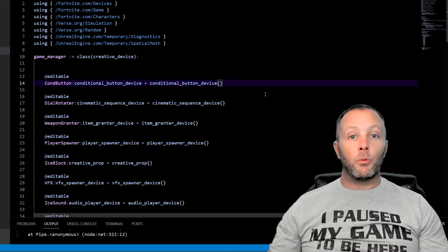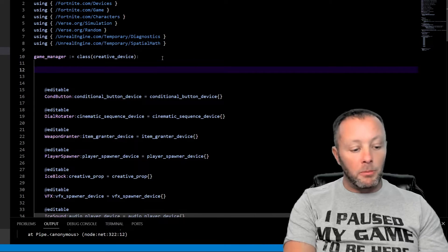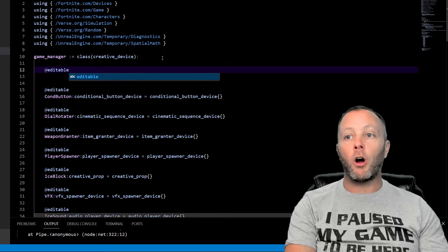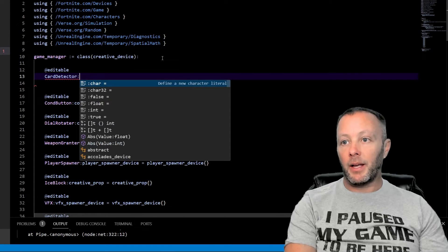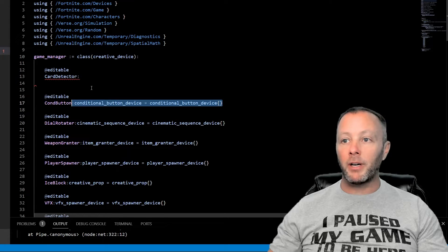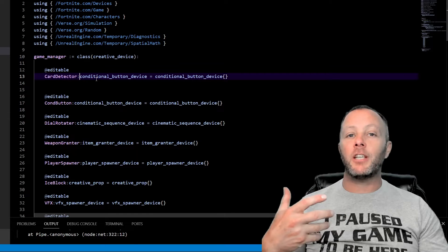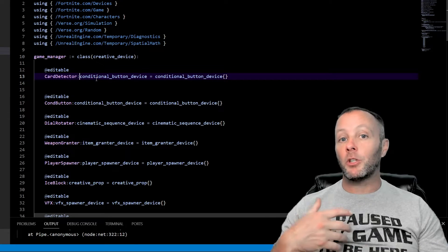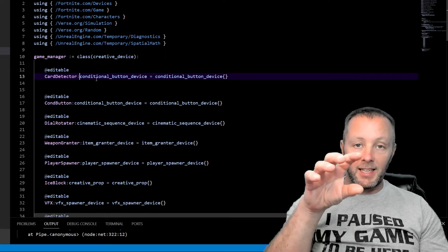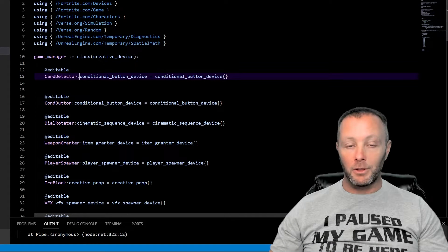Inside Verse, we're going to set up an editable for our card detector. We'll call it `card_detector` and have it be a `conditional_button_device`, which we have right here. We'll copy and paste that, which will instantiate the conditional button so we can use it from our scene in our code. Before going further, save and build by pressing Ctrl+Shift+B to build the Verse file.